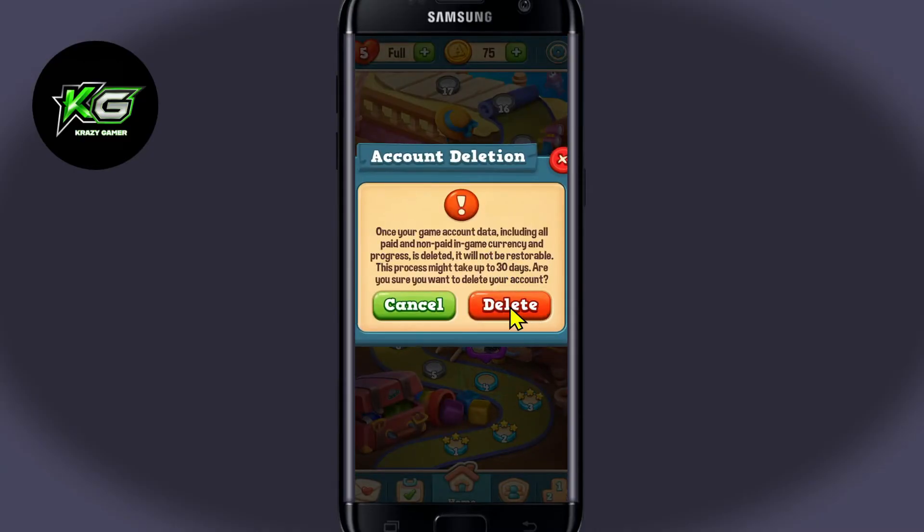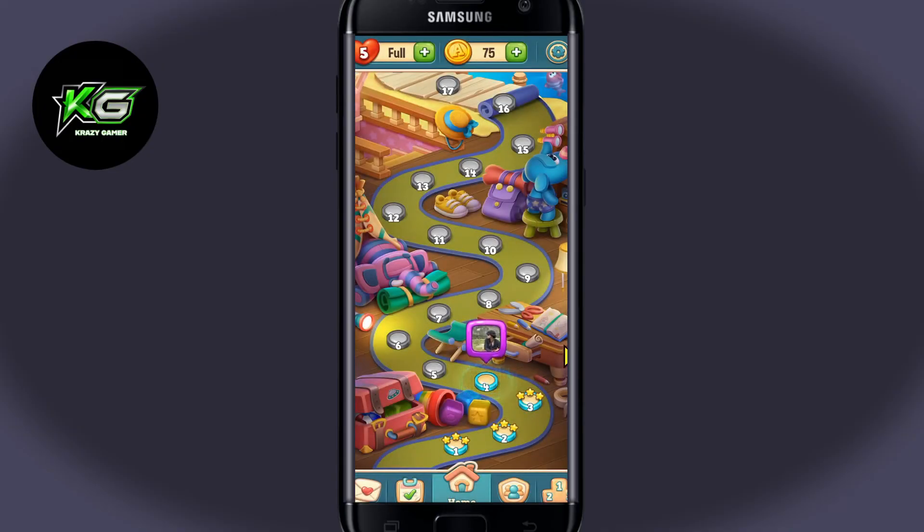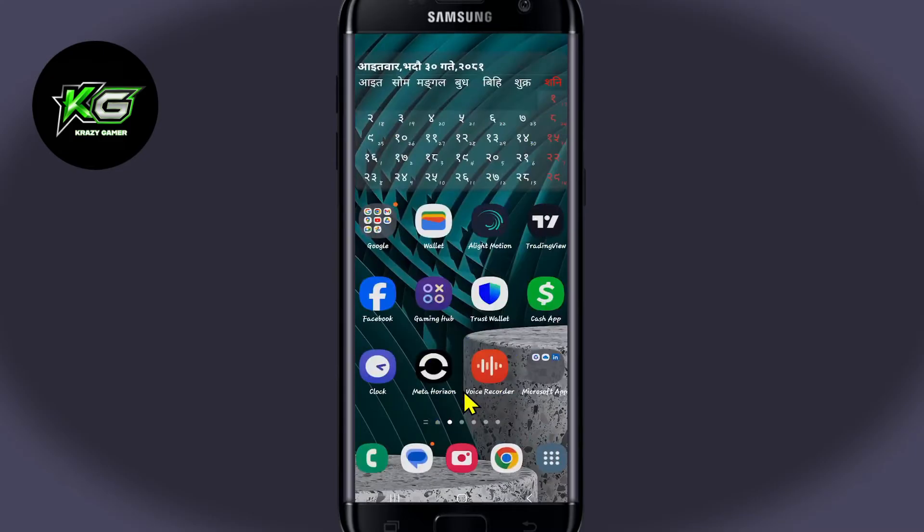Once you tap on delete, you will be locked out and your account will be scheduled for deletion. However, the progress that you have made will still remain, so from this point you will need to take additional steps in order to reset your progress.